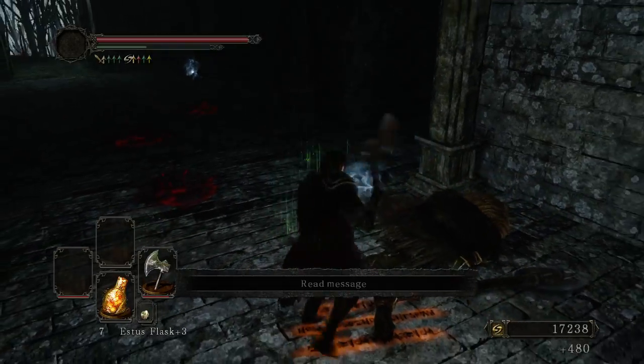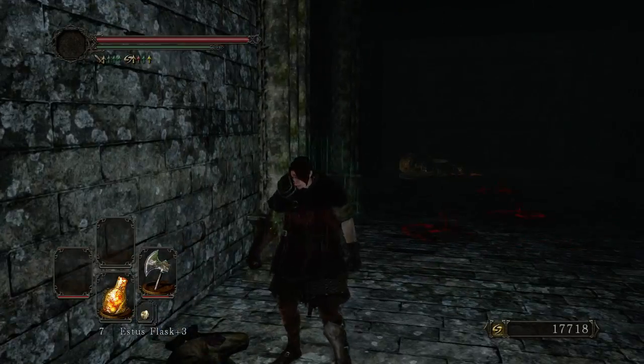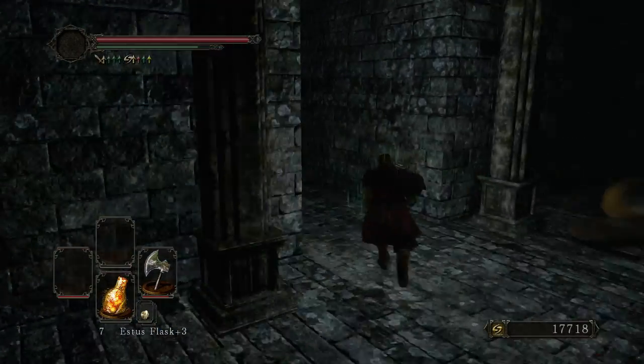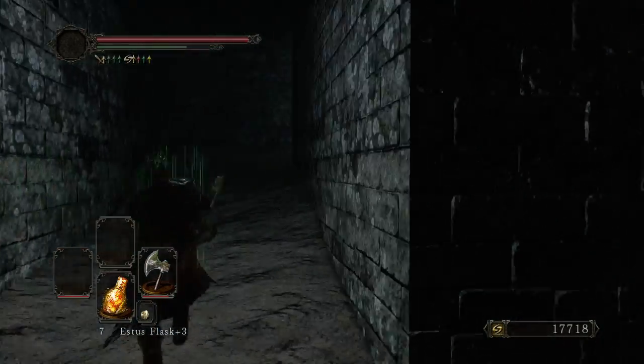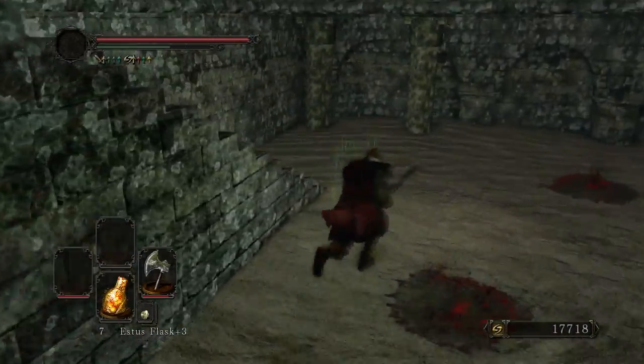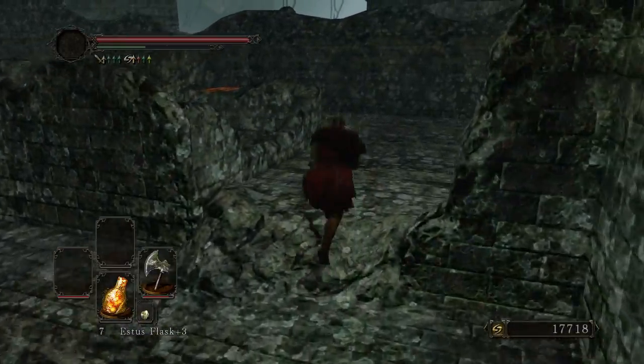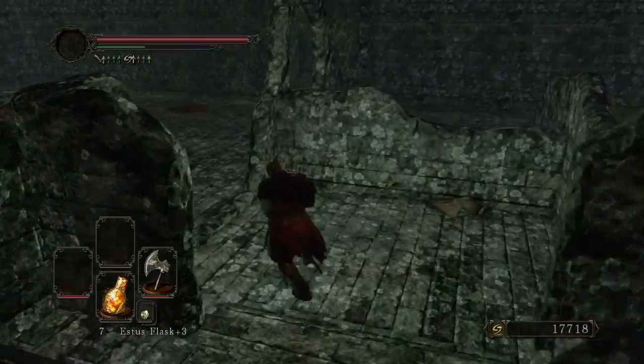This is always a bit of a wonky encounter, just because how that Lion Clan Warrior aggros is a little bit weird. He can do a few little stutter steps there at the beginning before he really gets into combat, and that can allow you to get a really quick backstab. And because he's so weak to physical damage, that just absolutely destroyed him.